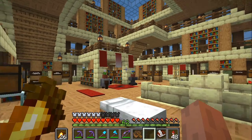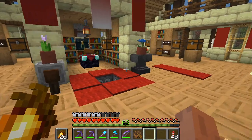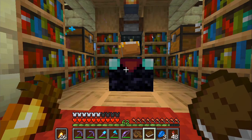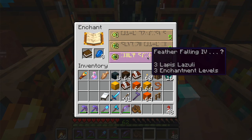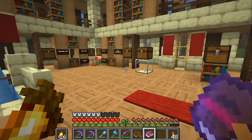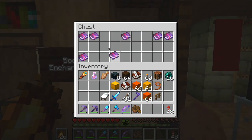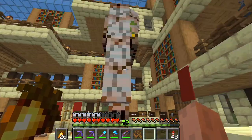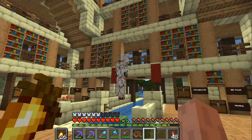Nice blue sky for the books we don't have librarians for - we have an enchantment setup here. So if we walk down here, we get one book and three lapis, so we can just enchant something at random. Feather falling - that's a good one! And I guess we'll just run over to the boots enchantments and place it here. I can never make these guys take their job seriously.